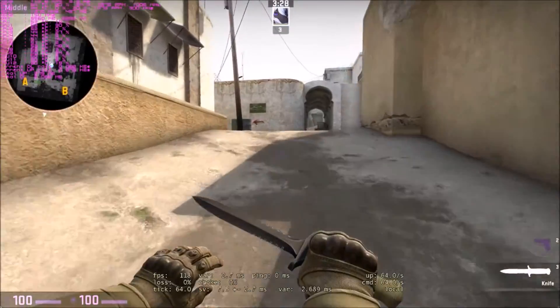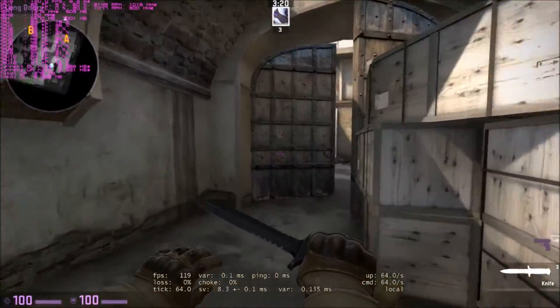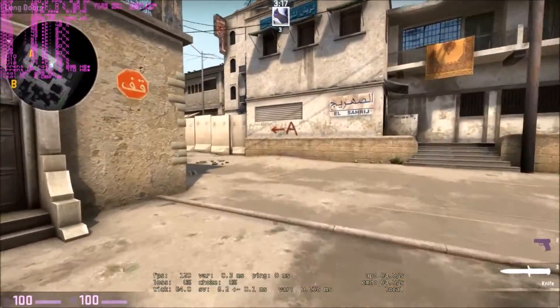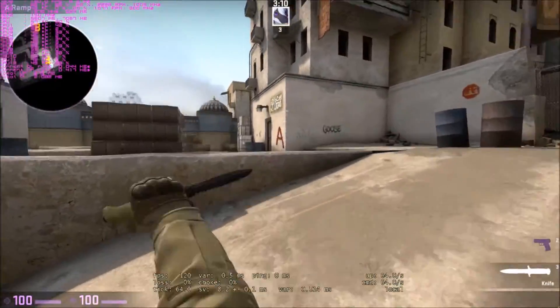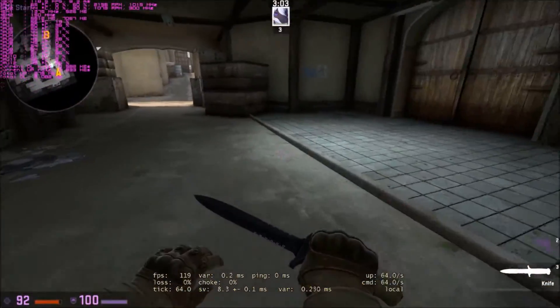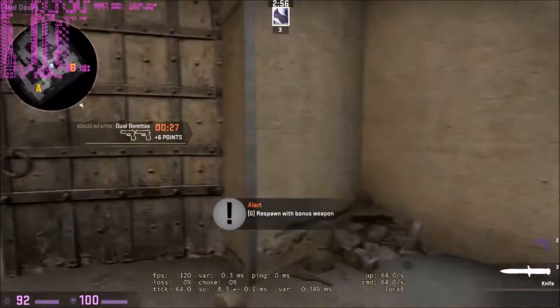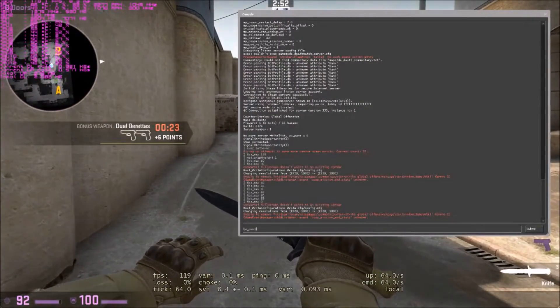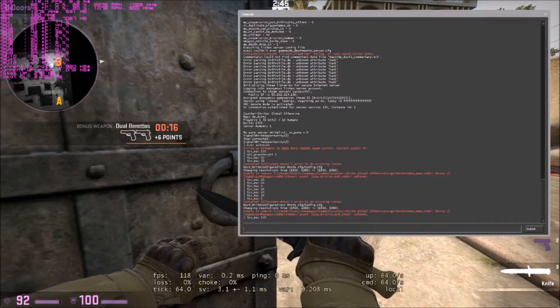No matter how uncapped framerate looks better, this is just an illusion because you don't notice tearing as much. If you were to play at 59 capped FPS with VSync, you would absolutely feel no difference between the two, because tearing will not be as noticeable. The fact that you play at a lower framerate with the same result means your input will be a lot more consistent and stable. Sacrificing a frame — such as having 63 instead of 64 — will not hurt your performance at all. As long as you can render frames, you will be able to play and registry will not be affected. Ping is a much worse issue for this — how do you expect people with lower-end PCs to be able to play otherwise?